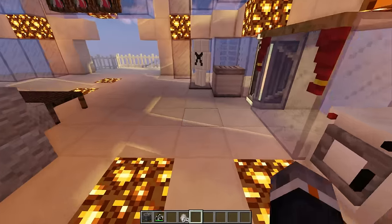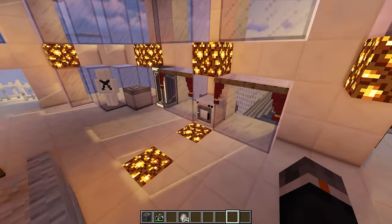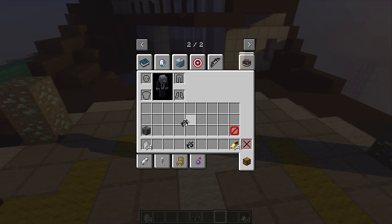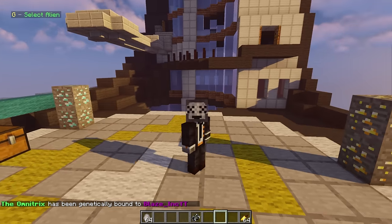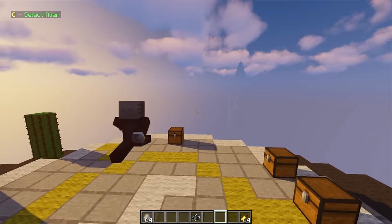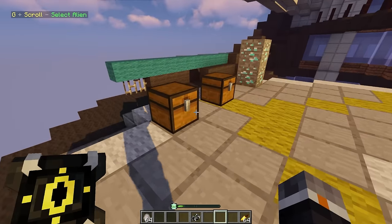This update released four more aliens to the prototype Omnitrix, which is awesome. There's even some new things for Upgrade which I didn't think would happen. Apparently when you put on the Omnitrix for the first time, this message appears: 'Omnitrix has been genetically bound to me.' I find that pretty cool. Now we have eight out of ten aliens - we're only missing Stinkfly and Grey Matter.